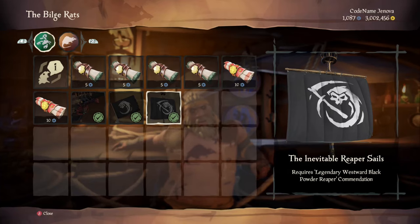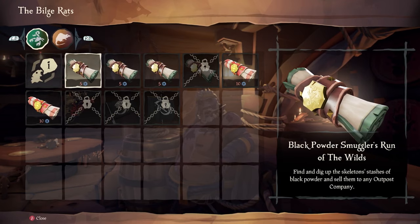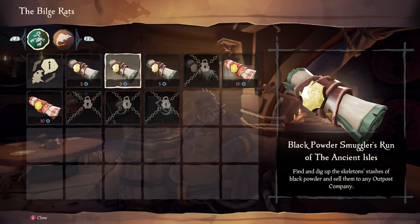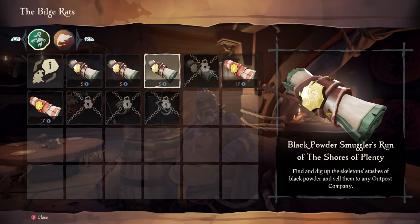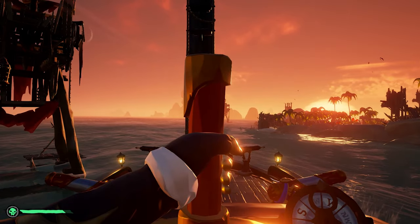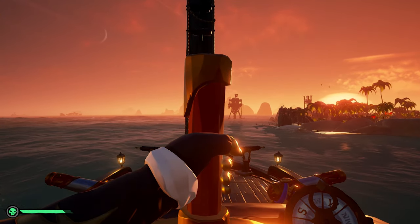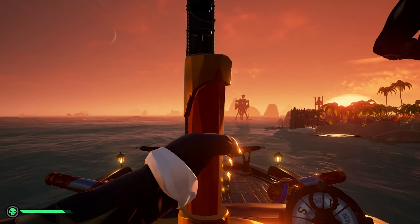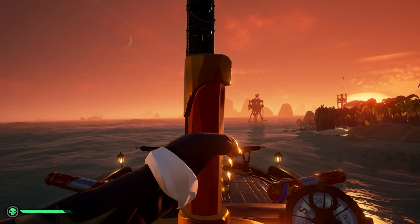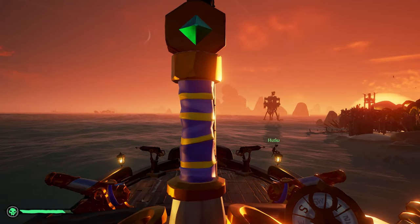The easiest of the voyages are the Black Powder Smuggler's Runs from the Ancient Isles, Shores of Plenty, and The Wilds. Each costs 5 doubloons and you only have to complete each of these missions once for the respective commendations. These are not Reaper Runs missions, so you don't have to fly the Reaper's Flag to complete them. It is best to spawn in the region you wish to complete to save time traveling, though depending on the ship, wind, island generation, and whether you're gathering these items or speedrunning, you can complete these first three voyages back to back in as little as 25 minutes.